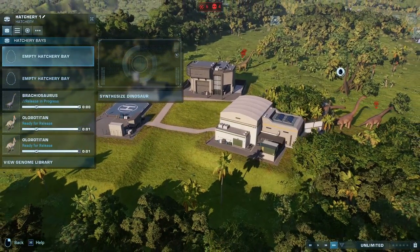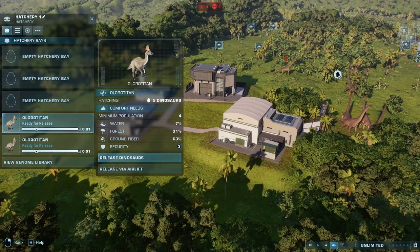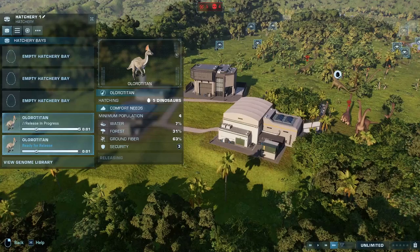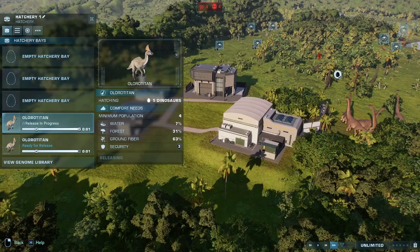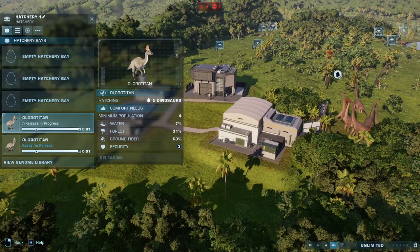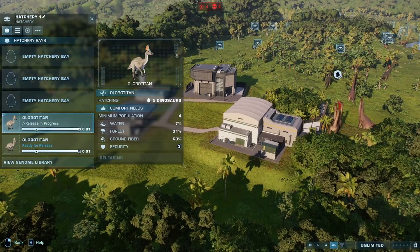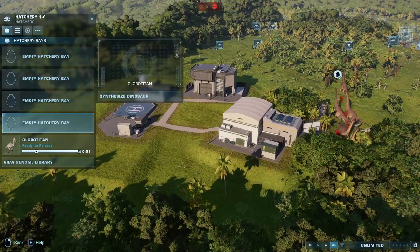I want to get everything released so you can see exactly what problem I'm having. Hopefully somebody who's watching will have an idea of a way to fix this problem. It takes so long for them to release. I've got the instant breed mod, so you can instantly research and you're not sitting there waiting for each thing to process down. Because I'm not playing it for the building part — I'm playing it for watching the dinosaurs in their natural environment.